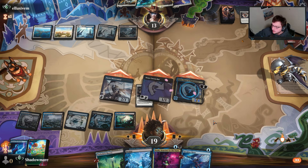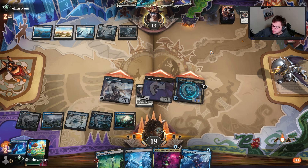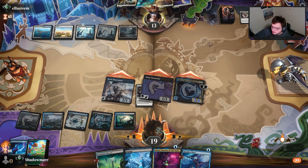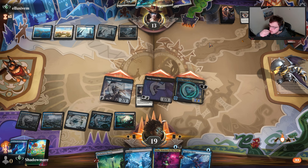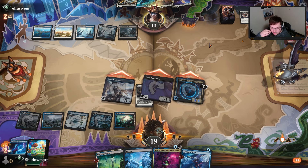This is an activated ability so it can't be countered, I think. Kaito has hexproof so they can't really target it right now — that's the best part about him.